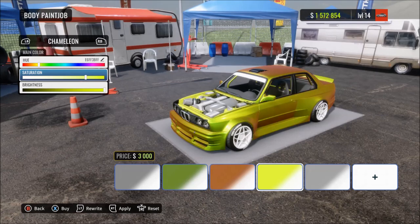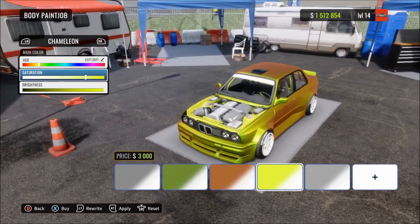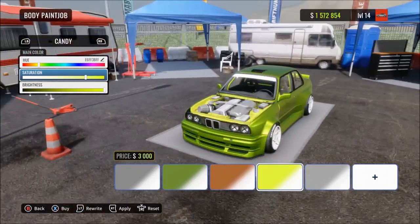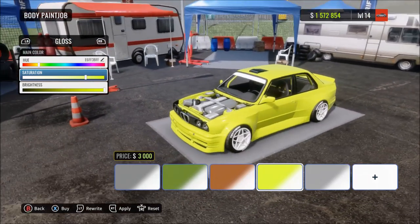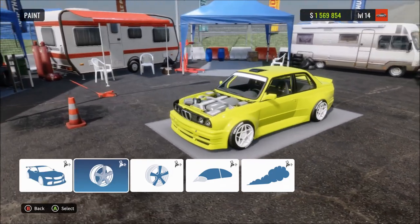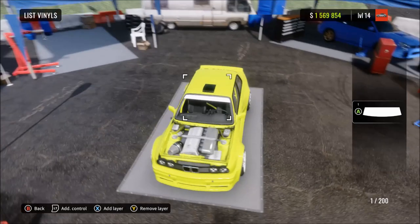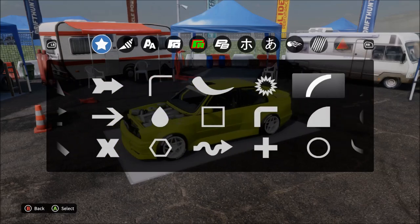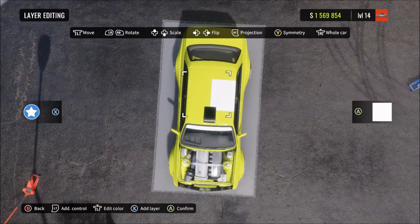Also, the engine bay only ever stays matte or gloss, whereas you can change the roll cage and sometimes other parts of the car to chrome, candy, and all those sorts of different colors. This trick works for the cage, the mirrors, and the spoiler - sometimes it will change them to chrome and different paint types - but the engine bay will only ever be gloss or matte. Just bear that in mind. So I've got the color I want for the engine bay and the roll cage, and in a second you'll see what I mean about other parts changing color as well.